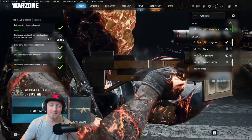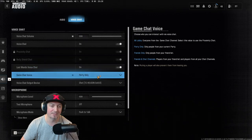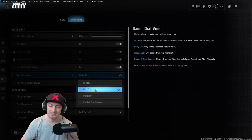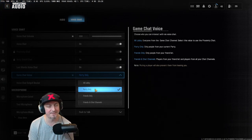So the silly repair is this: you go to Settings, you go to Audio, Voice Chat, and switch from early lobby to party only. That's it. You don't need to do anything else. You'll be fine. You're gonna have an increase of FPS, of course.